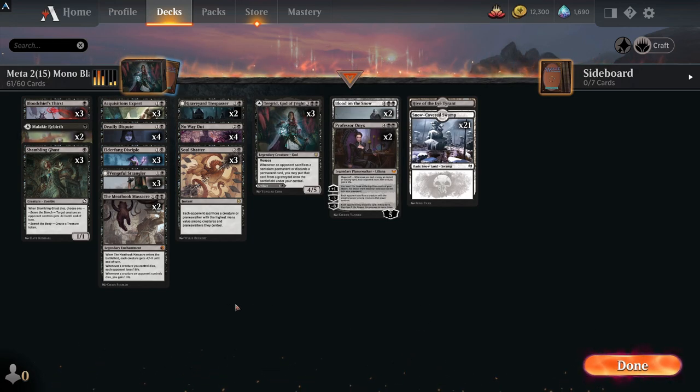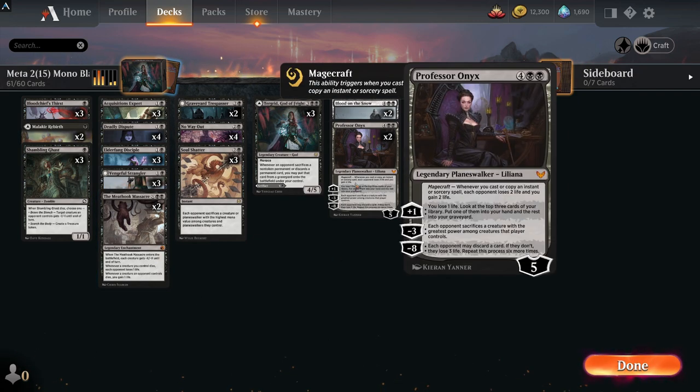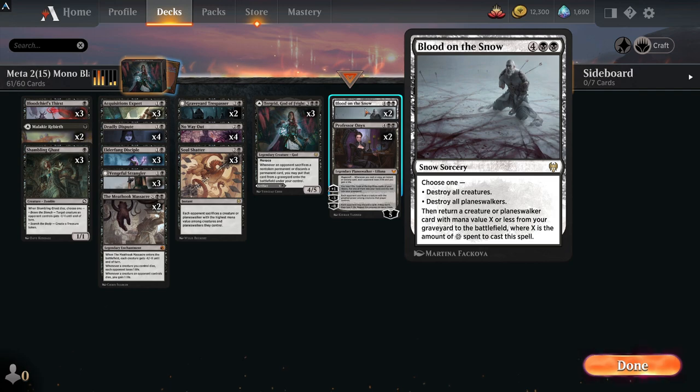For mass removal, the great new card Meathook Massacre goes against pest decks and things like that, and late game it can be a lot bigger. You do run Blood on the Snow in this deck, so it's nice that you've got ways to recur Tergrid back from the graveyard or Professor Onyx with that as well.